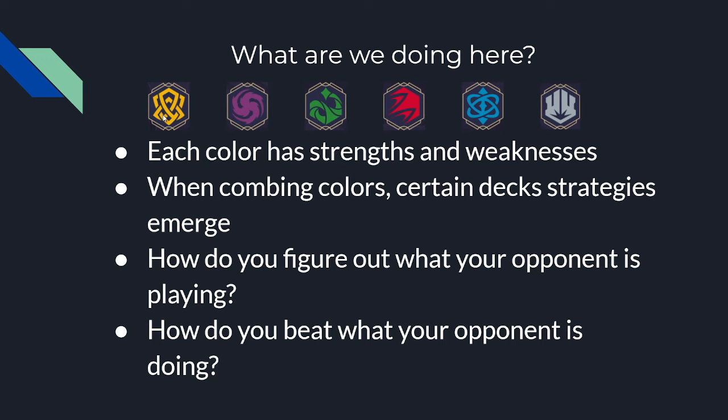There are six colors in Lorcana. Each color has strengths and weaknesses. When you combine certain colors together, typical deck strategies will emerge. How do you figure out what your opponent is playing and how do you beat what your opponent is doing? In order to figure out these two core questions, we need to look at each individual color's strengths and weaknesses, as well as currently, as of the first chapter, what are the most common deck archetypes when you combine any two colors together?